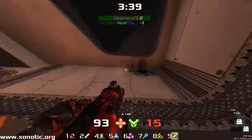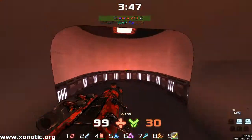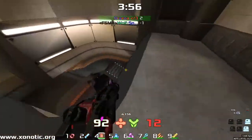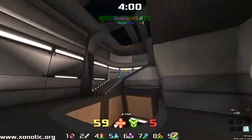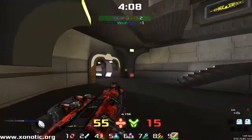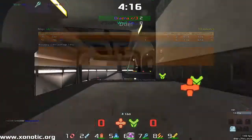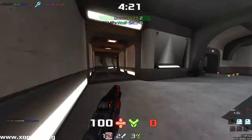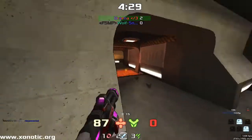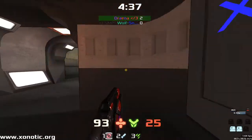Good shot there from Drainer — finds the connection here. They really have been practicing these wallbangs; I did not know that one existed. I know a couple of them, but that's quite an impressive wallbang to have in your arsenal. It's just showing the understanding of this map. And these guys are in the newer player area — Wolfsnipe has played quite a lot, but still in that newer player crowd. And Drainer fairly new to the whole game. Wolfsnipe is going to pick up the first frag of the game, though. Drainer just trying to move out very quickly, missing a few blaster shots, but did manage to get out very well, taking very little damage from Wolfsnipe.